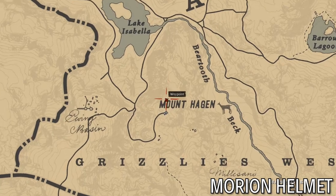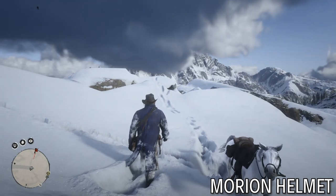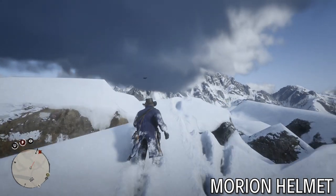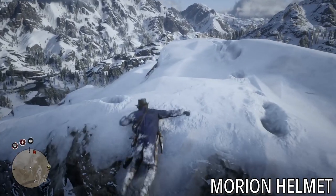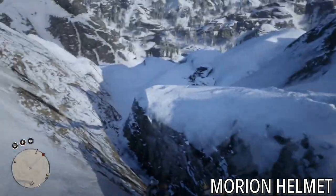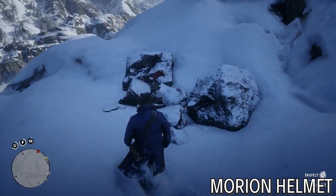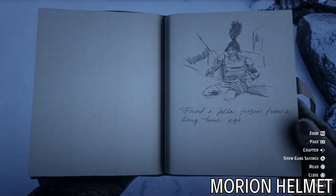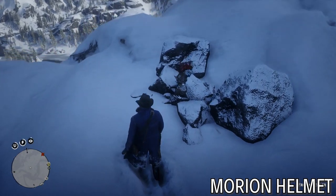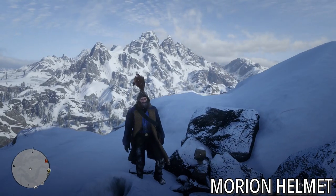This next one is the Morion helmet — it's at the very top of Mount Hagen. To find it, it's right above the M in the Mount Hagen label on the map, because there are no real landmarks in the environment to point to. Basically you just need to climb to the top and then navigate over some awkward rocks until you find this guy's corpse — he's really hard to notice. He's a frozen settler, like an old conquistador or something. You can take his hat — this is the Morion hat, or Morion helmet.